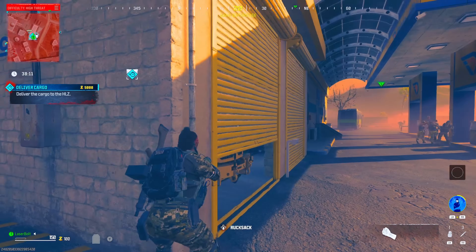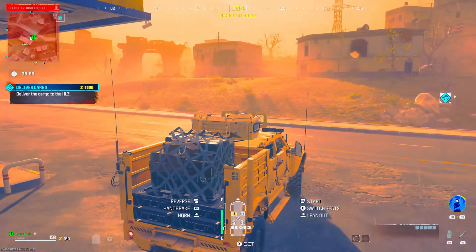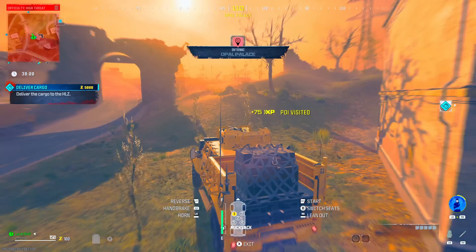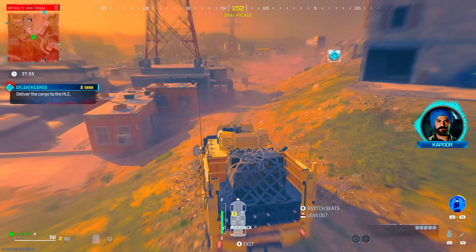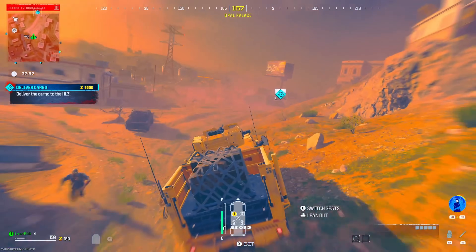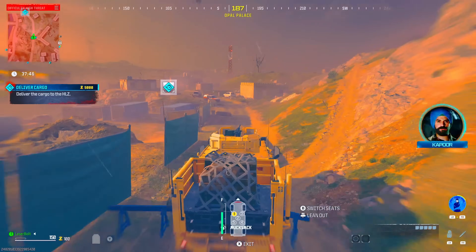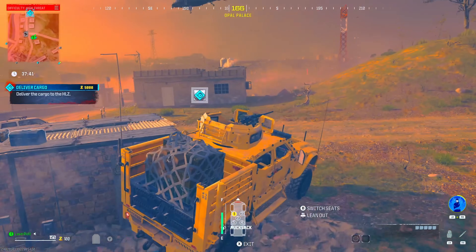Once the door is open, hop on the car and take this route — this is extremely important, it's the shortest route you could possibly take. Make a left, veer to the right, and just stay the course. You're going to get there in less than 20 seconds. The chopper's probably going to hit you once or twice, and that's about it.